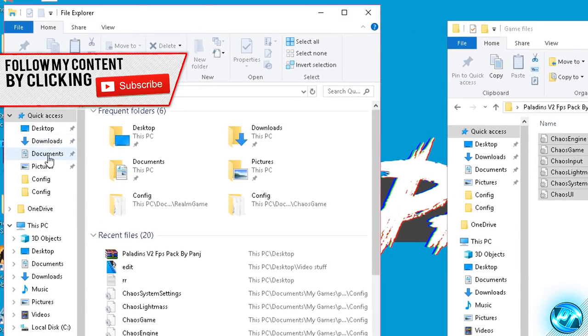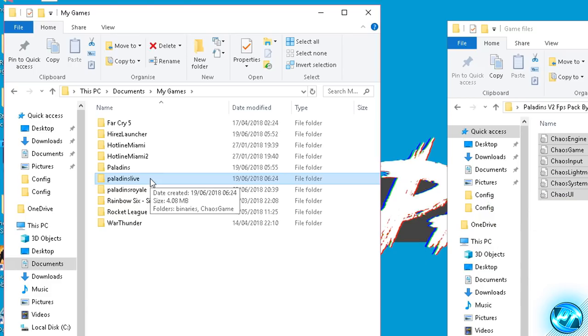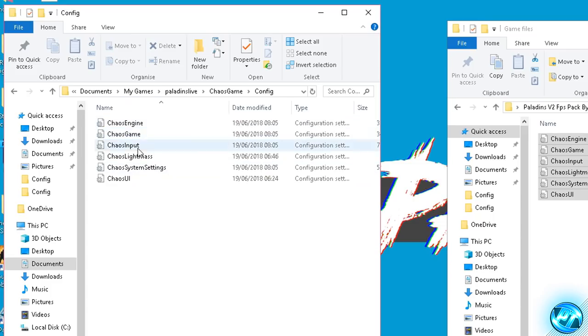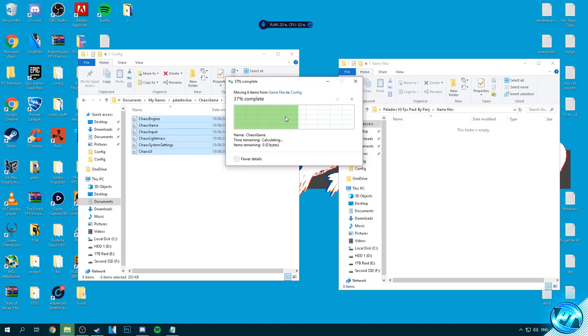Then what we can do is actually go to our Documents. With inside of Documents go ahead and navigate to the folder called My Games. Then with inside of My Games navigate into the folder called Paladins Live, double click on Paladins Live, this time we're going to be going into Chaos Game, then into Config, and with inside of here you'll then notice that these are all of your game files. What we're then going to be doing is going over to the right hand side to the custom game files I've provided, highlighting all of them, and dragging them over to our normal game folder and replacing the files in this destination.